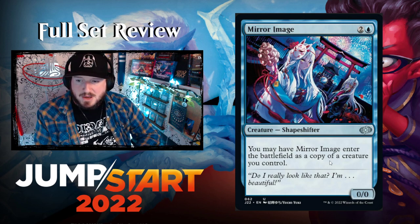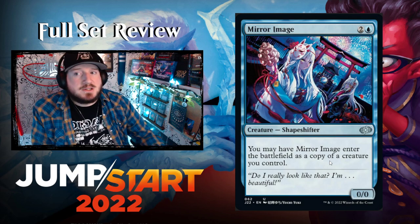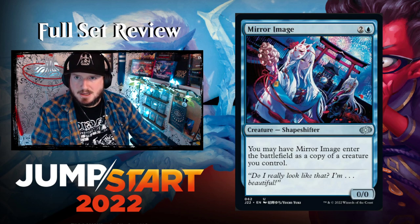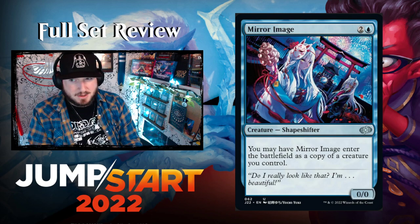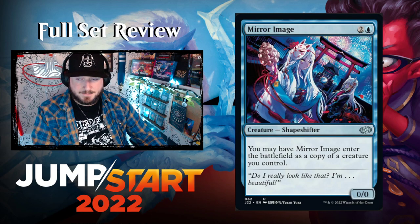Mirror Image — two and a blue for a 0/0 Shapeshifter. You may have Mirror Image enter the battlefield as a copy of a creature you control. Just a solid reprint — this card has been around a while. It's a cheap shapeshifter clone. Pretty good.